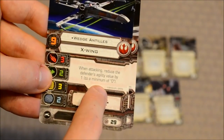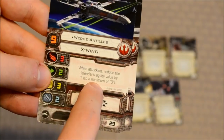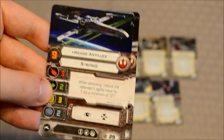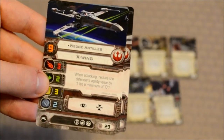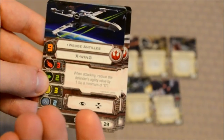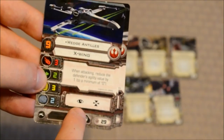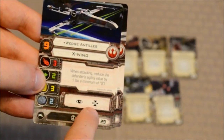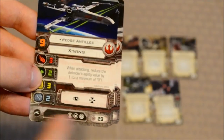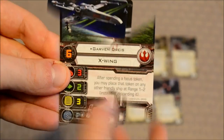Wedge also has this special ability: when attacking, reduce the defender's agility value by one, to a minimum of zero. That's pretty powerful — it simply means the defender has to use one less defense die than he normally would. He moves last and attacks first in most cases due to his pilot skill of nine. You've got focus and target lock actions, and you can equip a number of upgrade cards. Using Wedge will set you back 29 points when setting up your team.